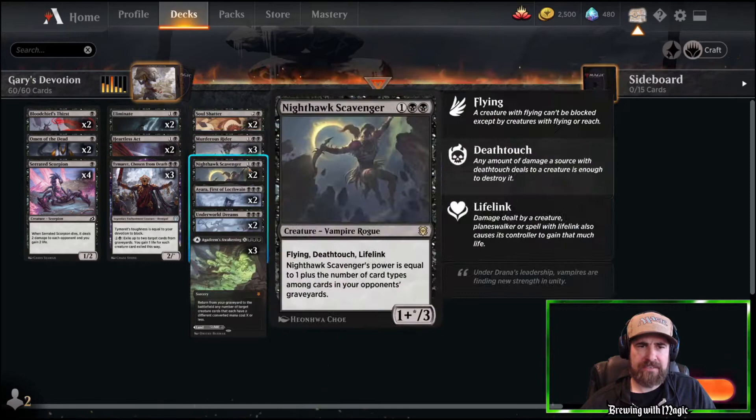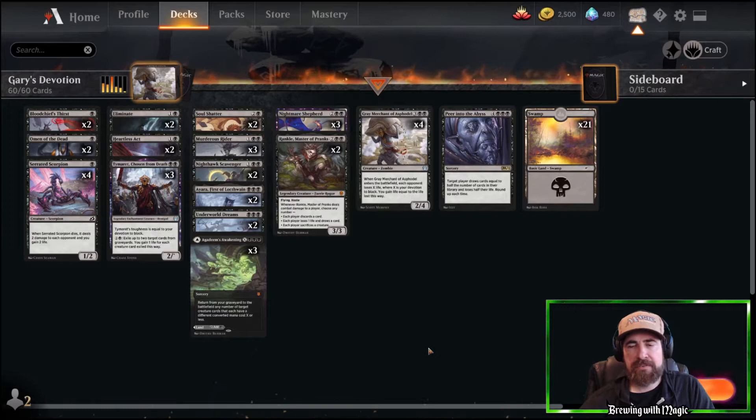That's why our deck is built with all of these mana sources — creatures with two black, two black, three black symbols — to maximize devotion. So let's go over the deck and then get into the gameplay.